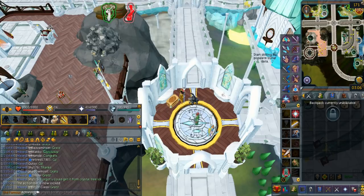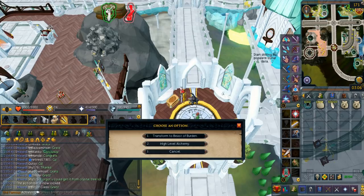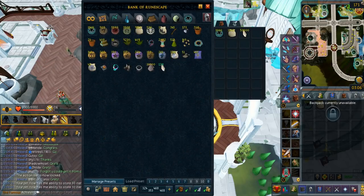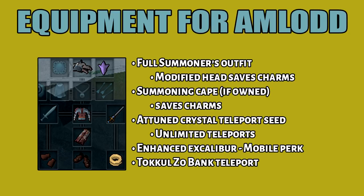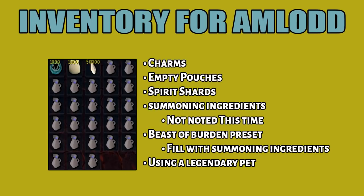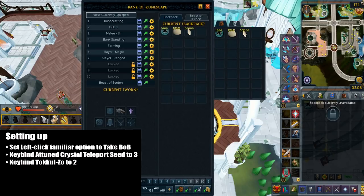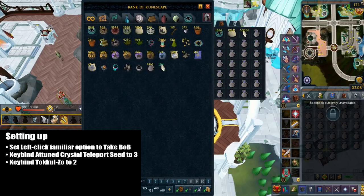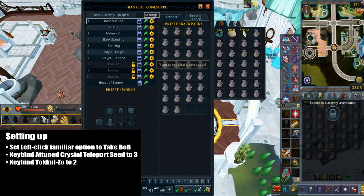The second method is the Umlad summoning method. I highly recommend you complete the hard elf city tasks. 96 summoning also helps here — if you don't have that, that's fine. You can otherwise use a war tortoise, which only requires 67. Here is my equipment setup, and these are the only differences: you want to bring a Toon Crystal Teleport Seed, because this will give you unlimited teleports to elf city clans. Having enhanced Excalibur with mobile perk also helps here. In my inventory setup, it's pretty much the same thing, except this time the summoning ingredients are not noted. You also want to set a Beast of Burden preset and fill it with summoning ingredients. You want to set the left click familiar option to take Beast of Burden, then keybind the Attune Crystal Teleport Seed as the third option, and keybind the Takozo as the second option.